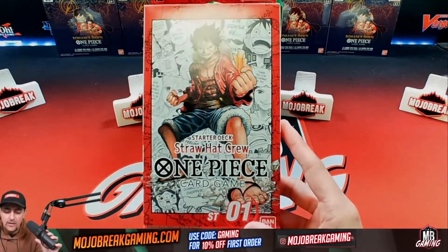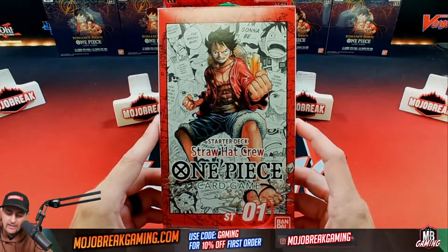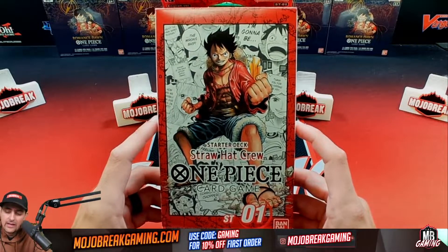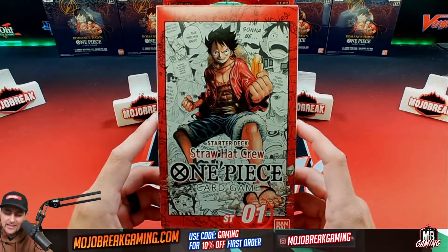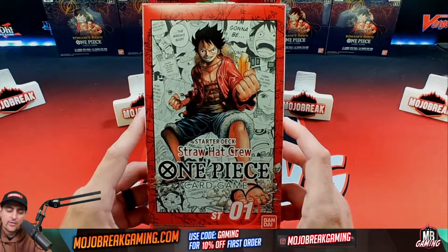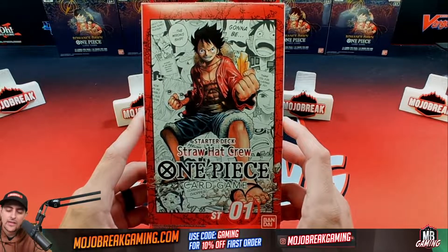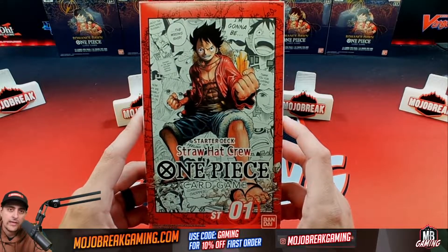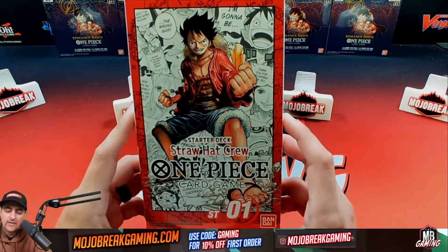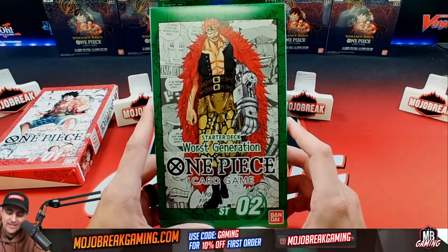In addition to that, Starter Deck One is going to be Luffy's One Piece starter deck, called Straw Hat Crew. This is a red deck and it's probably going to be the most popular deck people are going to be playing, mainly because they love the character featured here. It brings a pretty aggressive style — getting a lot of swings, building up your power so you can swing over the leaders and knock off their life points.